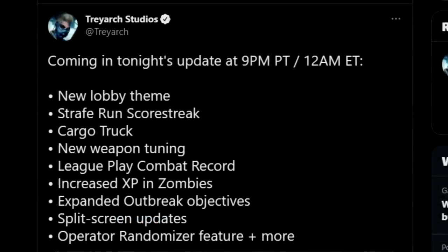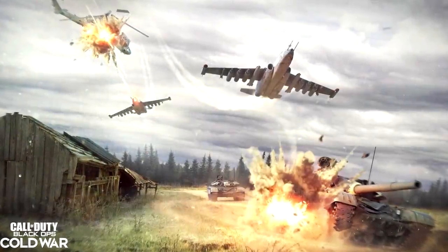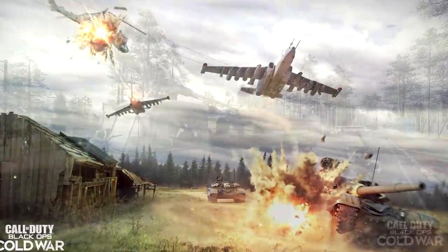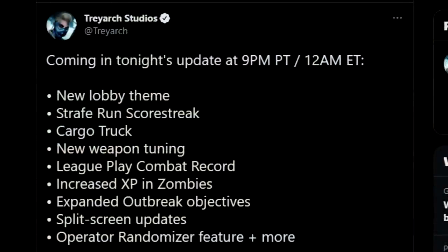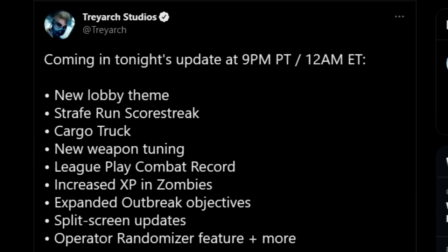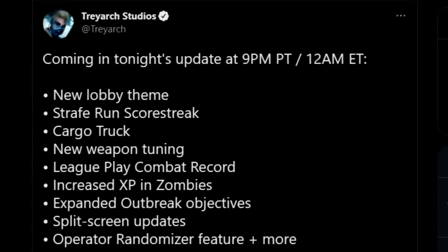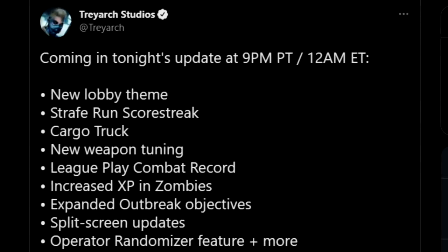In this new update coming very shortly, there is going to be a new lobby theme. The Straight Front score streak will be added early into the game. We will be seeing the addition of the cargo truck. There will be new weapon tuning, which I'll come on to in a moment, and League Play Combat Records. There will also be increased XP in Zombies — some people were complaining it was taking too long to level up, and they have increased the rates.